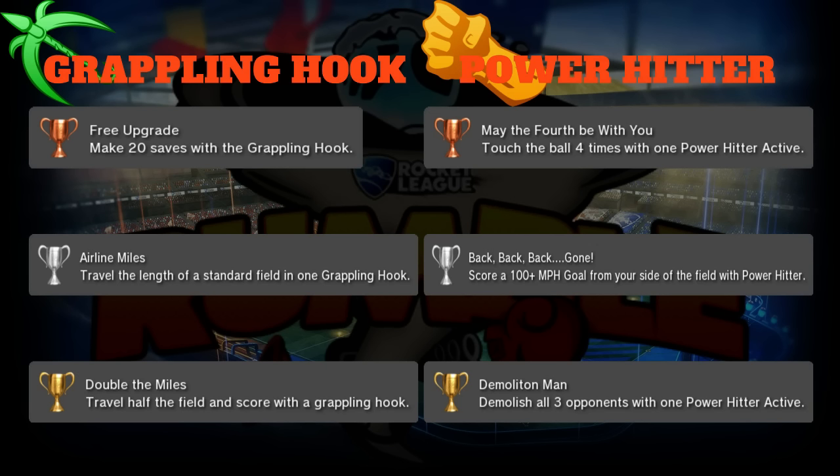Gold is 'Double the Miles': travel half the field and score with a grappling hook. This one's tough because you have to time when the ball is going to be in a good spot to score while using the grapple. You might get a freebie by only traveling half the field, but you kind of have to time it out. It's one of those epic Rumble moments if you can get a really long grapple into a goal.